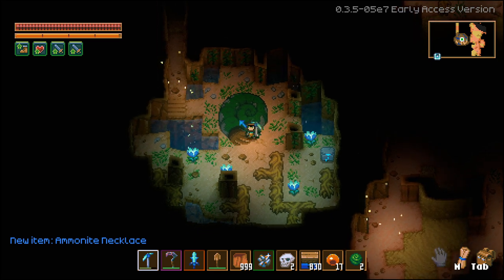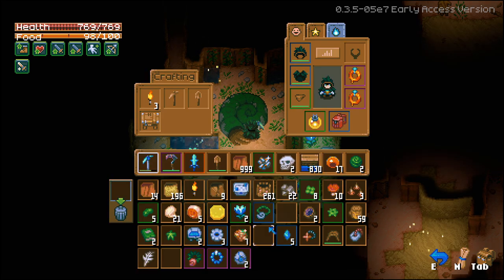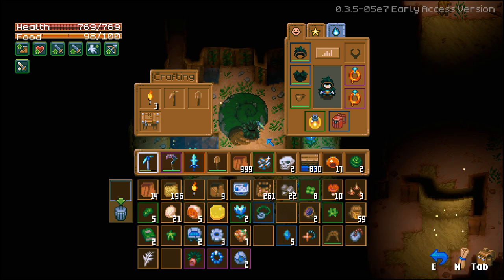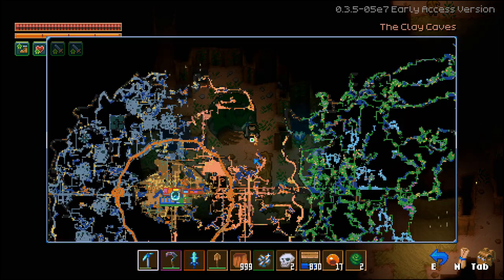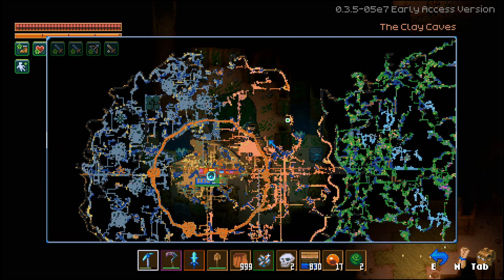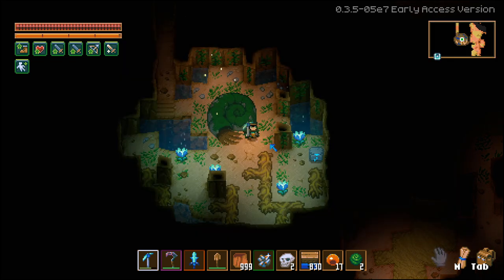I thought I was gonna destroy it. I don't know if I should break it or not, or if we even can. It doesn't look like we can. Let's look at the stats on it — it is just a blue rarity Ammonite Necklace. It gives you plus 22 max health and plus 13 armor. It's something that's kind of cool, but I don't think it's really worth going out of your way to find unless you just absolutely want to collect everything. You might just wait until you stumble across it.